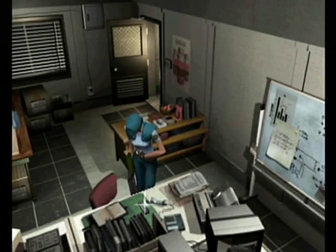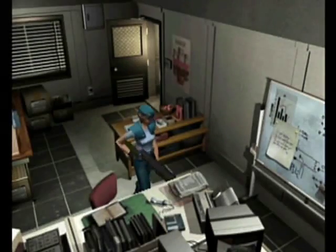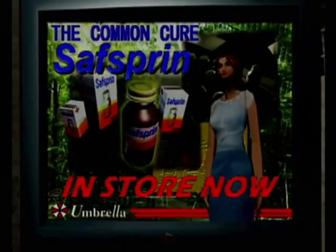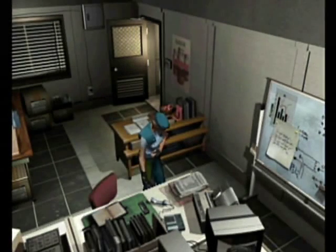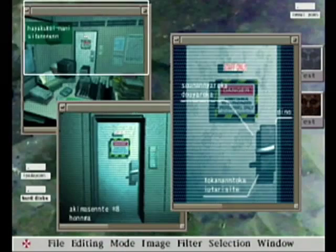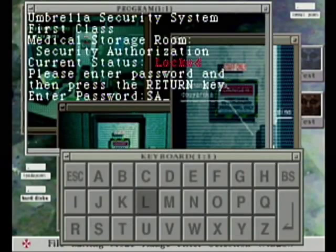There are three passcodes depending on which scenario you're playing. I'm going to guess it's 'SAFSPRIN' — and good job, that's right! The other two possible passcodes are 'AQUACURE' or 'ADRAVIL,' which is a play on Advil — kind of funny. Anyway, we just put the password in here — it looks kind of like a Mac or DOS prompt from the 90s, though I'm not entirely sure which.